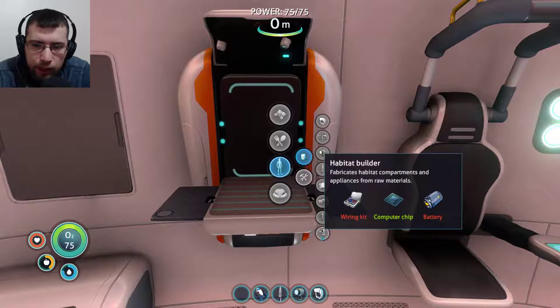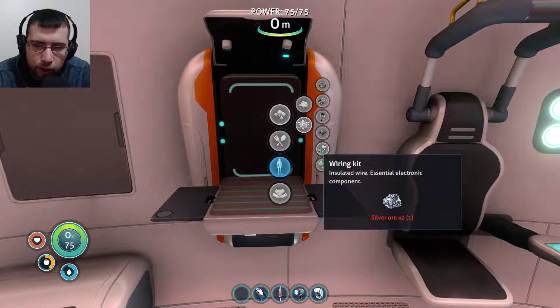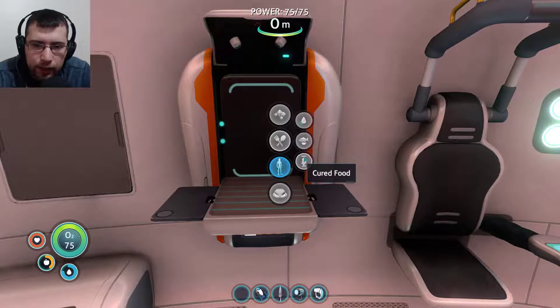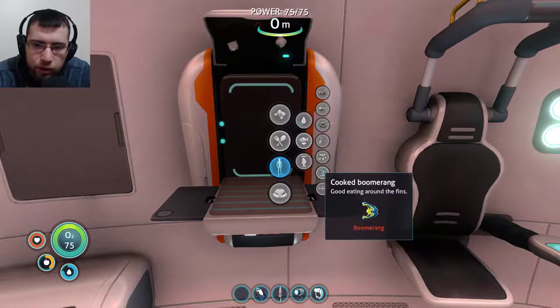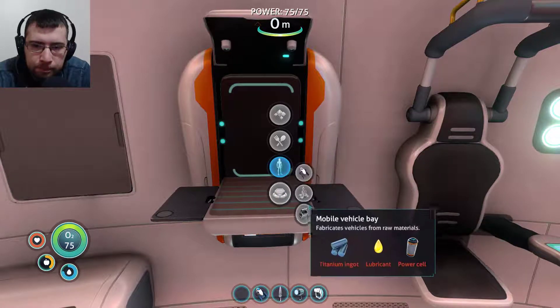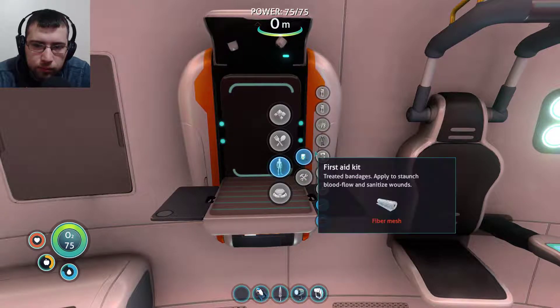My main goal right now is to get the habitat builder, which we need a wiring kit for. The wiring kit needs silver, and I already have one silver, so I just need to go get some more. Advanced wiring kit needs gold. I found some new creatures - a hoop fish, a hole fish - and I think that's about it. Nothing else is really new. So that's all you missed.